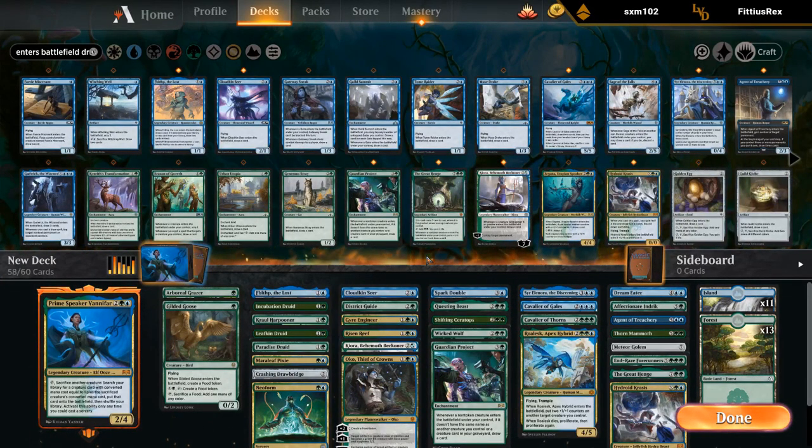We're currently at 58 cards. I could play one or two extra lands if I wanted to, although with all the mana creatures I don't know if that's necessary. Also, we're using Vanifar to search up some of these expensive cards, which means we don't necessarily need to hard-cast all of them.